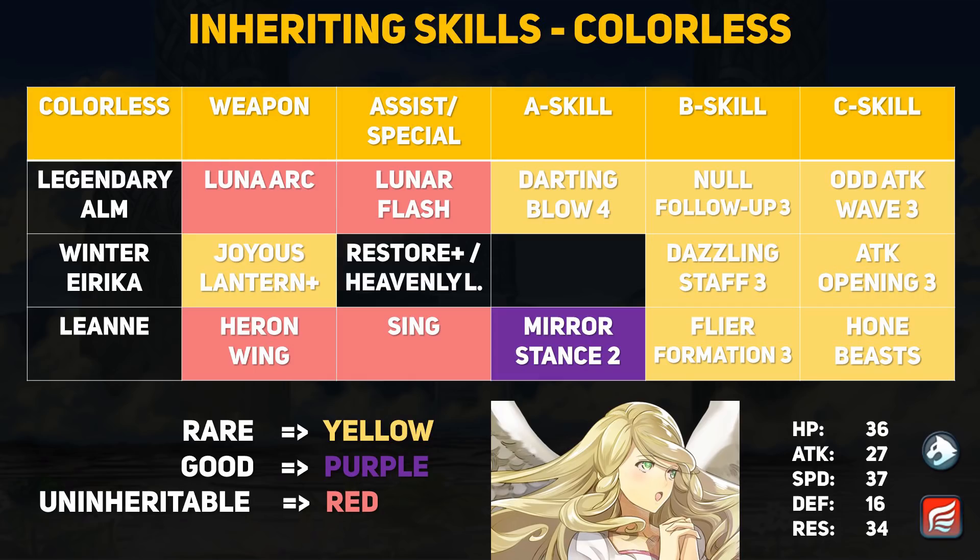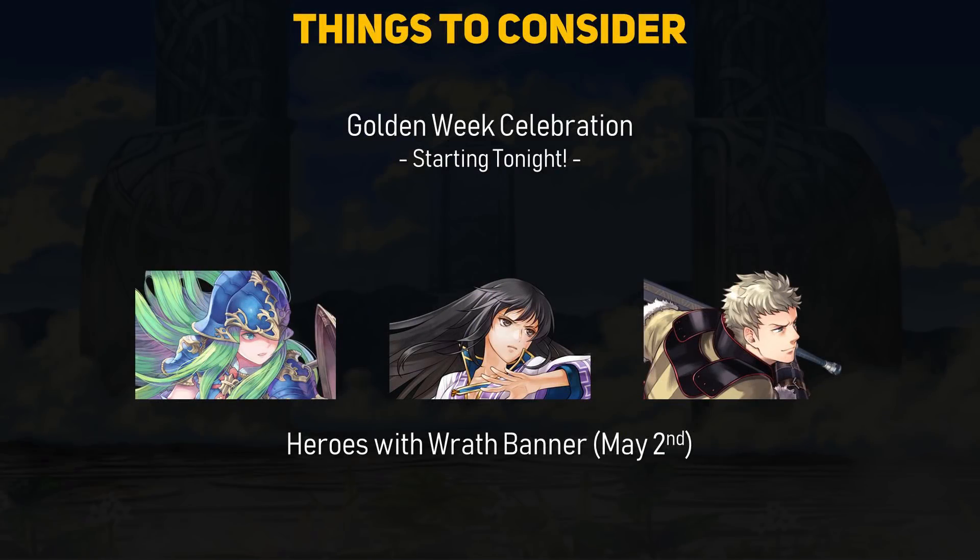That wraps up this legendary banner. Legendary Alm is looking really interesting and we'll just have to see how good his tank-busting will be. The Golden Week celebration is kicking off at the same time as this banner releases, so hopefully expect some orb rewards. Also, if you are in the market for strong skills, there is a banner for heroes with Wrath coming out next week. Let me know your thoughts on this legendary banner in the comments — will you be trying to get Legendary Alm, or does someone else pique your interest? Thanks for watching and I'll see you in the next video.